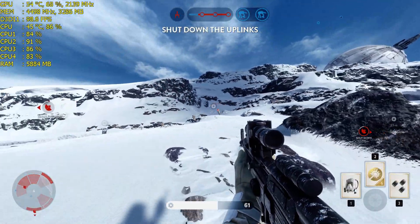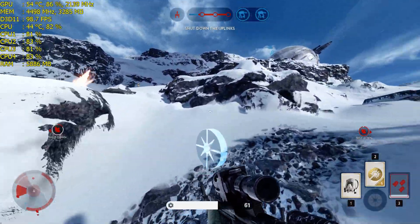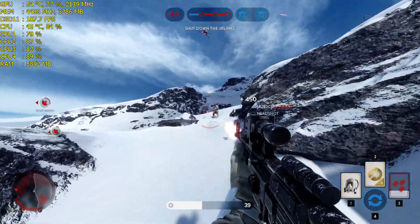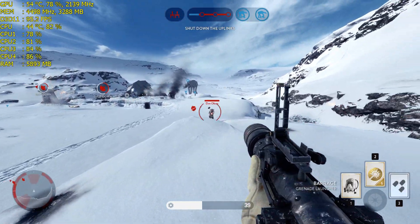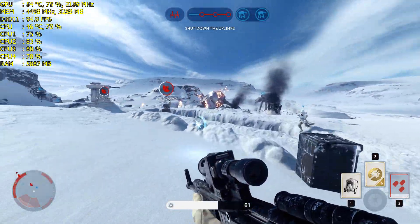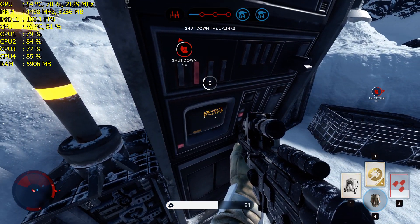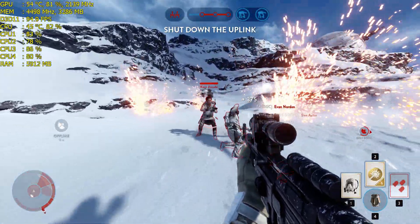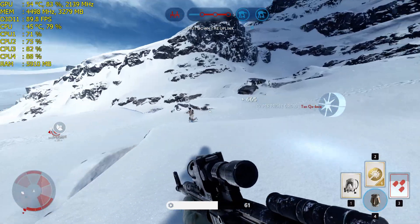The rebels have taken control of the uplink station. You must shut it down to stop a Y-wing bomber attack. Rebel uplink offline. Fire. Fire. Fire.